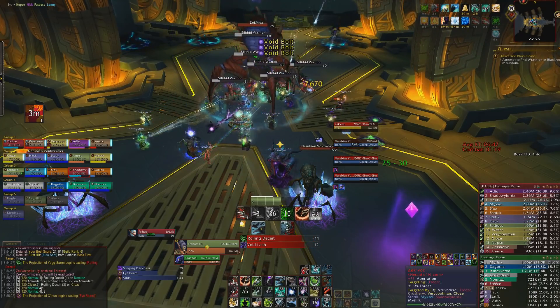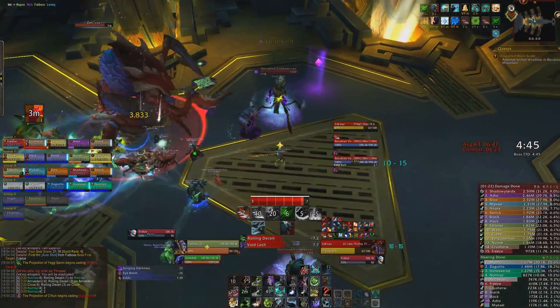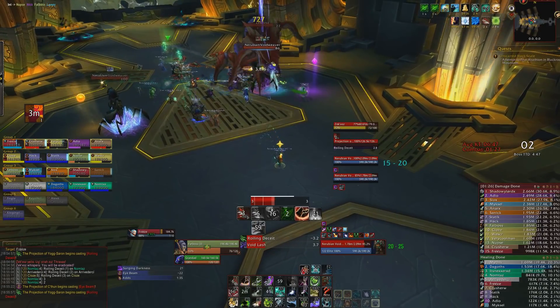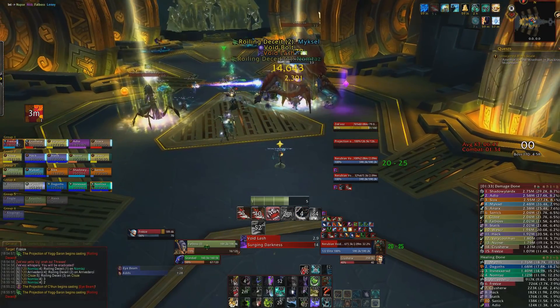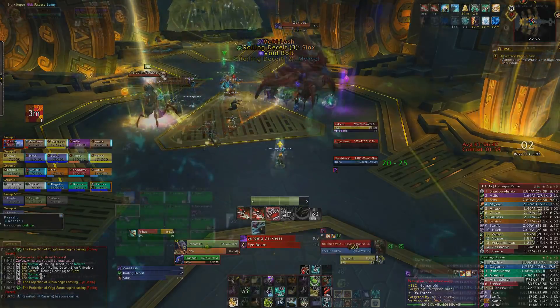We then move the boss onto the next Void Weaver one by one whenever the previous one dies. These guys gain a stacking damage dealt increase whilst alive, so eventually their Void Bolts are really going to hurt — make sure you're interrupting them. Whilst dealing with them, you'll still get Roiling Deceits throughout the fight. Continue to place them as far away from the raid as possible, because you really don't want to spawn one of those Yogg-Saron adds on Mythic.